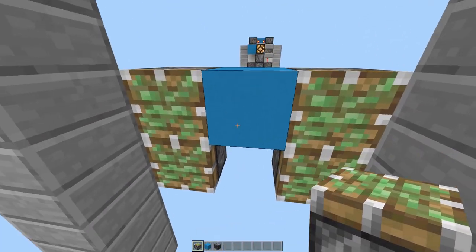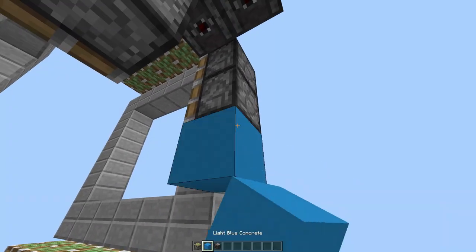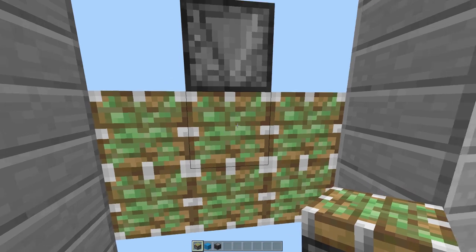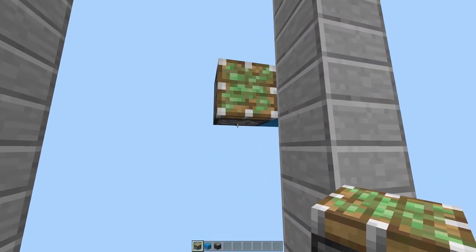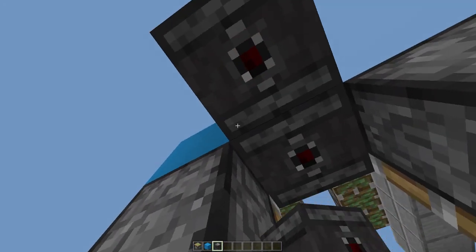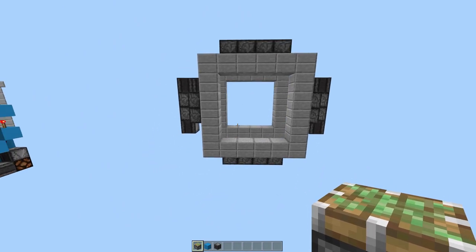So two sticky pistons like that. Now there will be sticky pistons here, but first place a block here and two observers facing downward. Then place a block here and one out, and an observer facing up off the side of that block. The reason we're doing this is because it's a right pain to put the observers in there when the piston's already in place. So on the other side do the same: place a block here, two sticky pistons facing inward, two observers facing downward, block here, one out, and then an observer facing up. And two sticky pistons. So that's what they should look like so far.